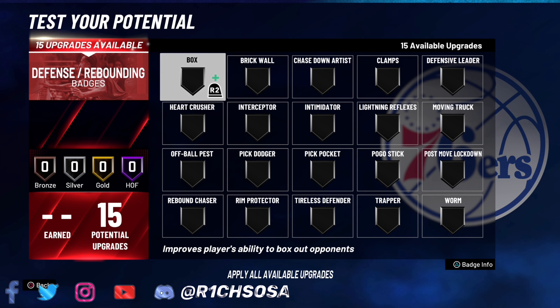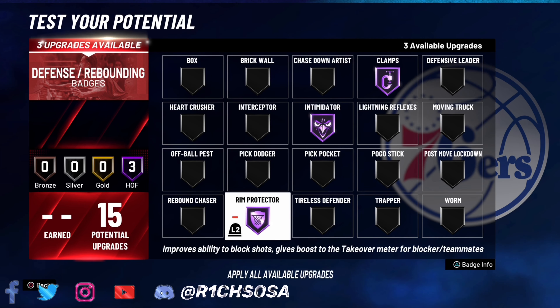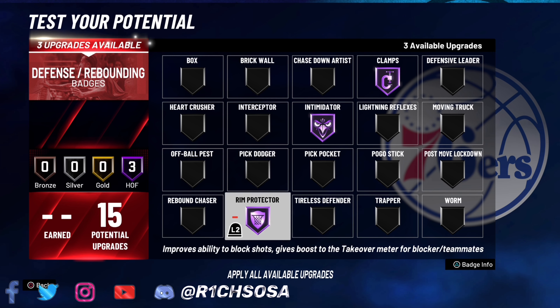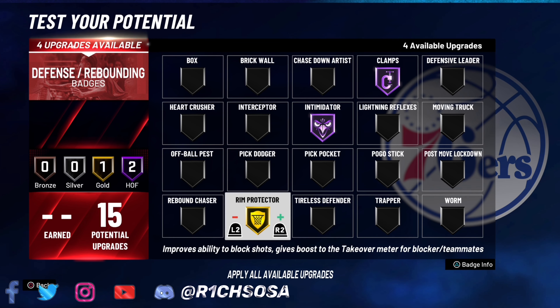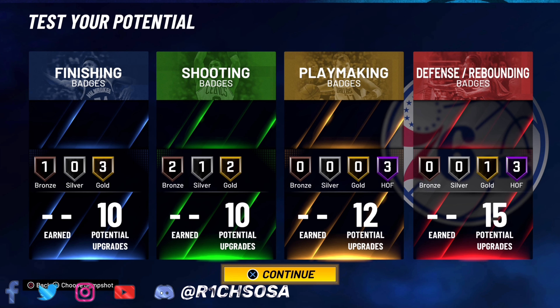We got 15 defense badges to work with — not bad at all. I'm going to go ahead and put on all of the main badges first. I'm going with hall of fame clamps as well as intimidator for my first two badges. From here, if you want to put on rim protector you definitely can, then spread the wealth between the last couple of badges. Alternatively, you can drop rim protector to gold or silver, drop any of these from hall of fame to gold, and then put on defensive leader for the last badge. I see it really balanced, and that's where we're going to end it — 10, 10, 12, and 15.